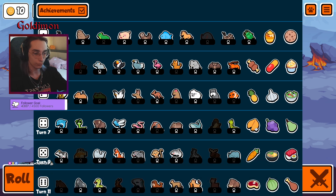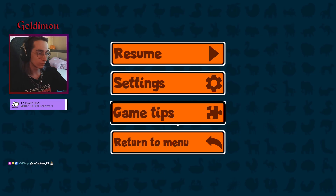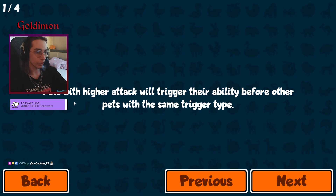We've got the dice here as well, looking pretty good. The game tips as well — pets with higher attack will trigger the ability before other pets per century type.